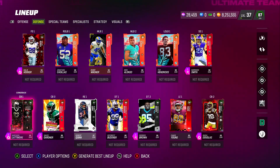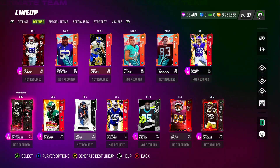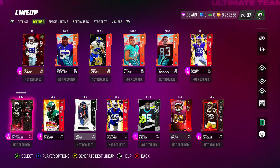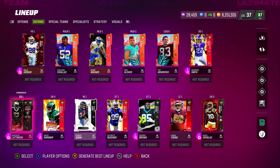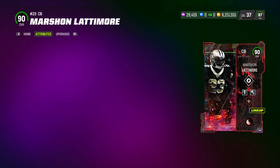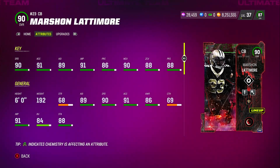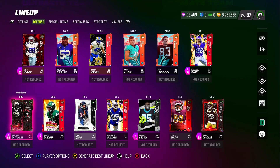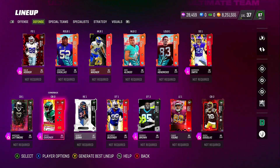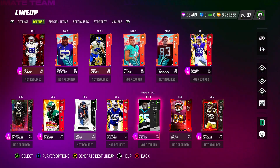I added Marshawn Lattimore because I wanted a decent cornerback — he's one of the newer ones. He's going for about 130-140k, so he's one where you'll spend a little extra, but he's worth every bit. All his stats — press, zone, man, and speed — are all around decent. Look at that: 91 jumping, everything else is pretty good. He also gets Tip Drill and Pick Artist for 1 AP each, so you can't beat that.